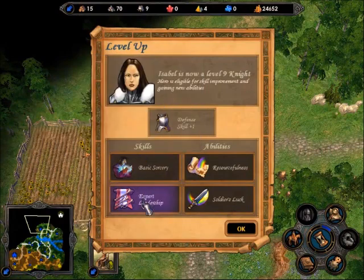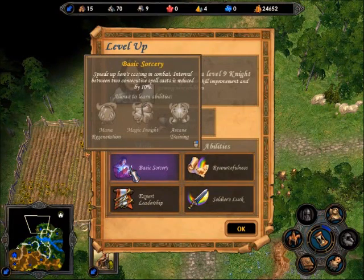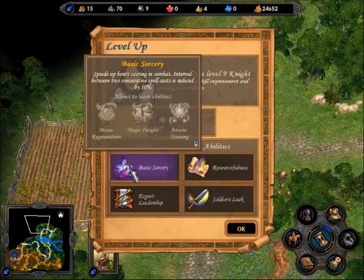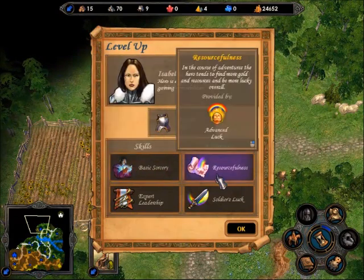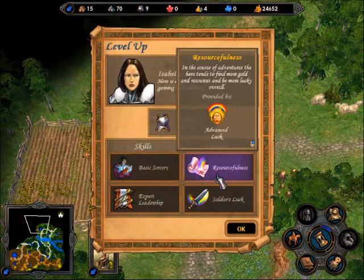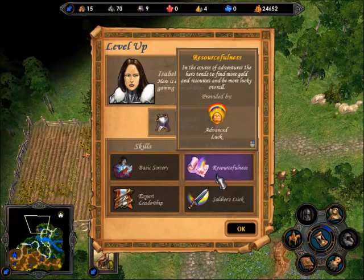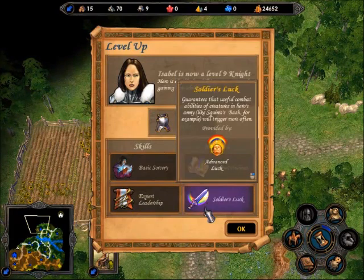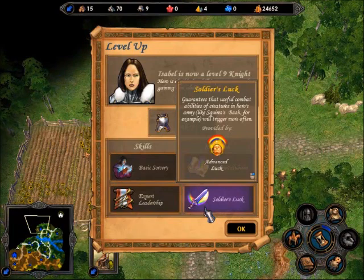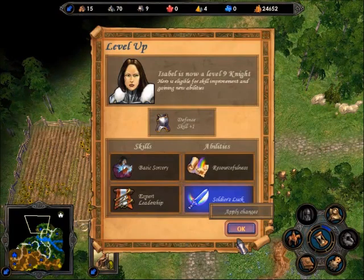Sorcery — makes it so that if you cast a spell, you don't go back along the turn bar. Resourcefulness — boosts the amount of gold and resources you find in resource stacks, and also automatically makes treasure chests give 500 more gold. And Soldier's Luck — boosts the chance for your creatures' special abilities to trigger, like Bash for the footman. I'm definitely going to take that — it's a very good skill indeed.